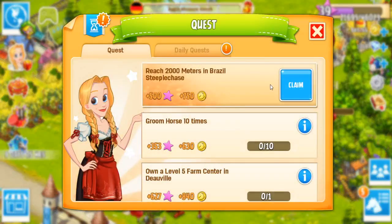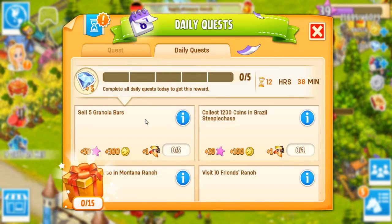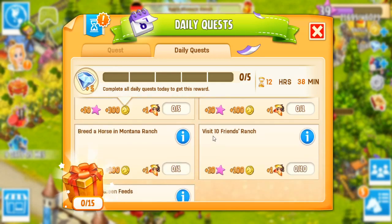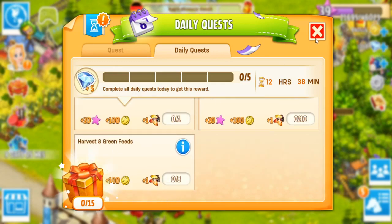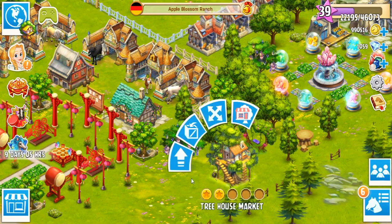And then daily quest: reach 2000 meters in the Brazilian steeplechase — I didn't know that was even a thing, but apparently I did it. And then we need to sell five granola bars, collect 1200 coins in the steeplechase — it says Brazil but I often find that can be any steeplechase and it works. Visit 10 friends' ranches, breed a horse in the Montana ranch, harvest eight green feeds. So we might be able to pull some of those off today.